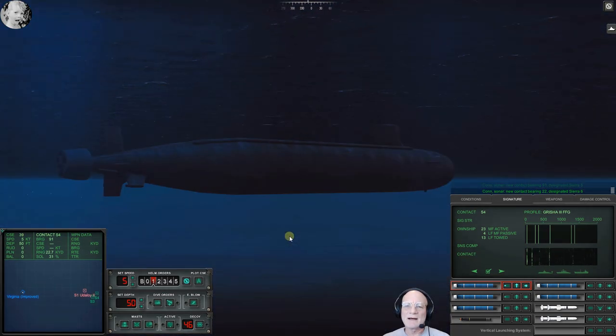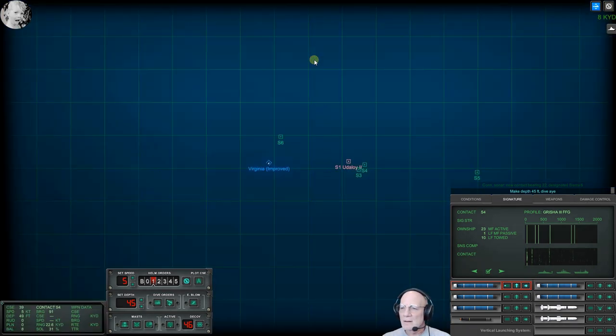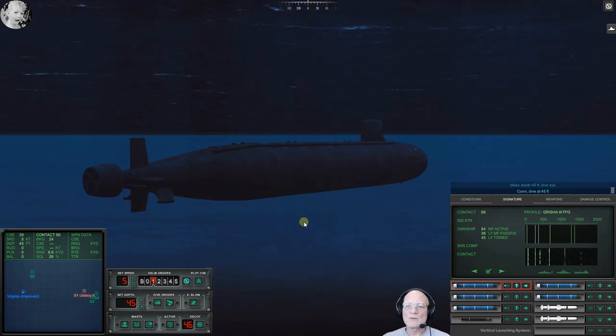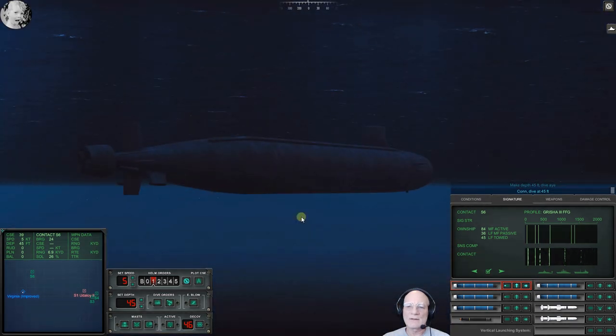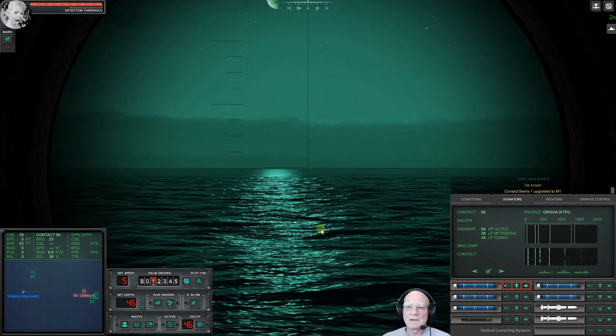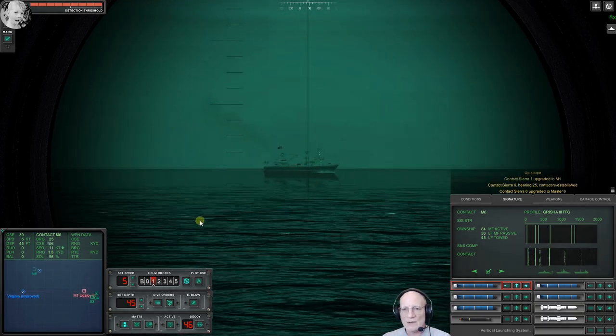It's nighttime, we're very shallow, it's very quiet. Make depth four five eight — dive. Sierra Six is at bearing zero two four. If we begin our sweep from dead north — let's go. That looks like a trawler.